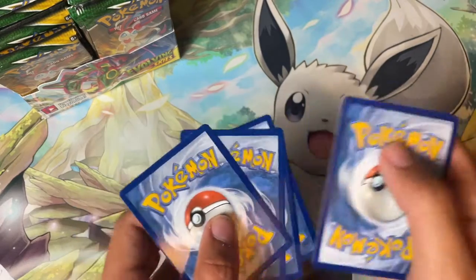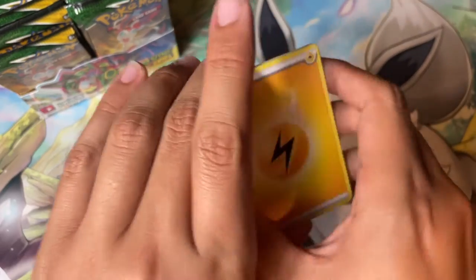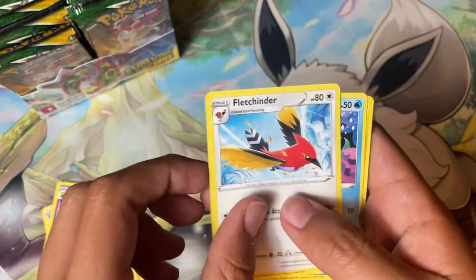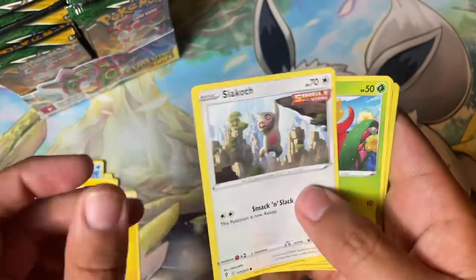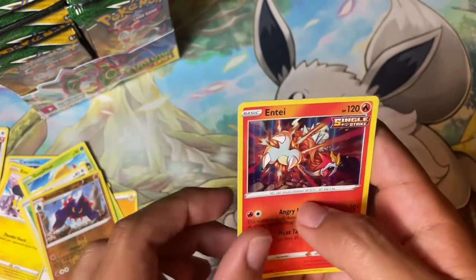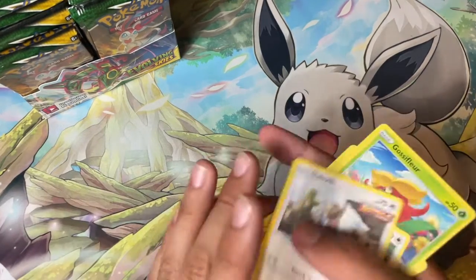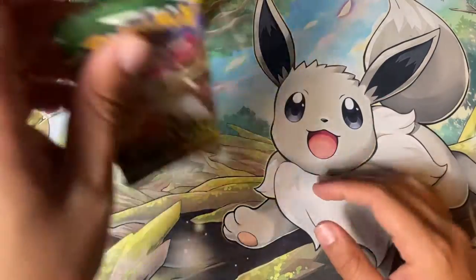I hope everyone is doing well and staying safe, having a good summer, staying cool — it is so hot here in Boston. Lightning Energy, Shopping Center, Hypno, Fletchinder, Carvanha, Emolga, Cottonee, Gossifleur, Fletchling, Boldore, and an Entei hollow. Pretty cool, I like that.